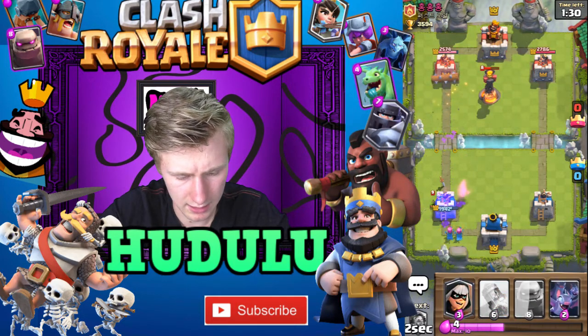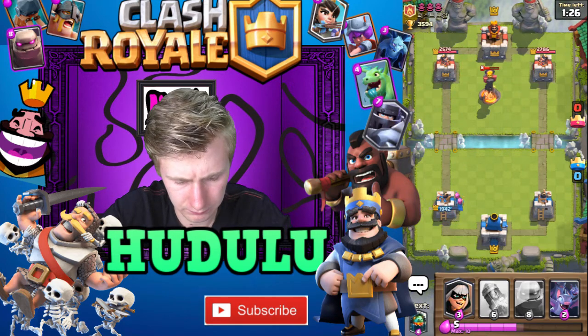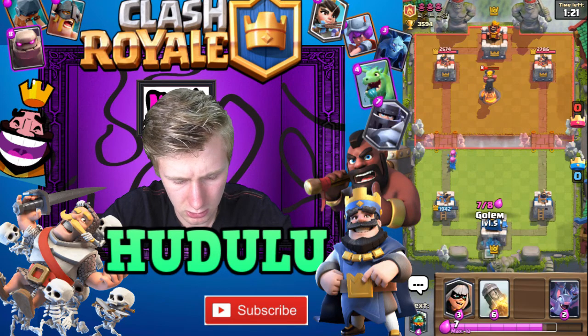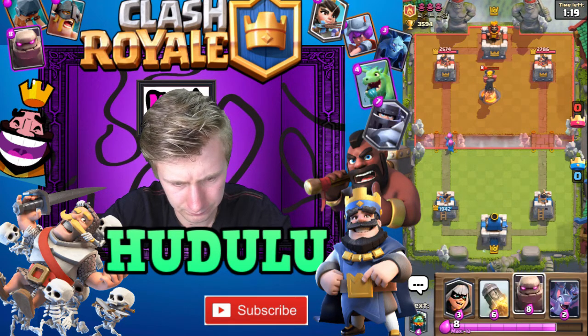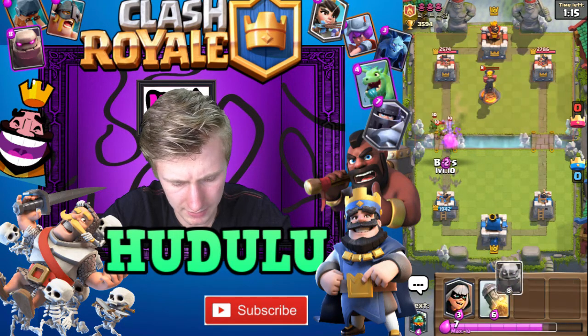But we will just log that, get a positive elixir trade. There we go. So in a sec I'll put my Golem at the back. I might just put my Bats in first.